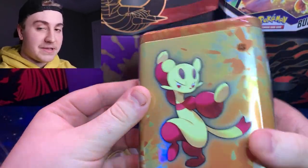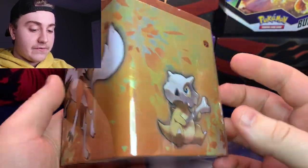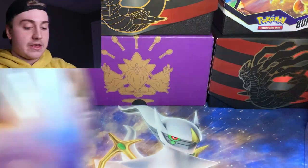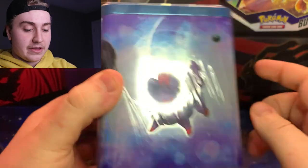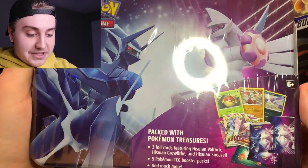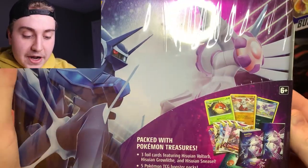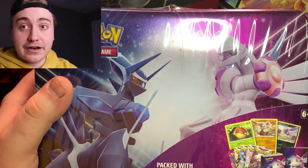I was also able to grab three of these little tins. In here it's going to be two packs of Lost Origins, and then two packs of Chilling Reign. I do love the artwork on these with the four different Pokemon — the blue one and the Dark-type and Fighting-type boxes. And then finally, the big one: the Palkia and Dialga Origin Form Lunchbox. I've never opened one of these, but the Lost Origins packs are really what sold me on it.